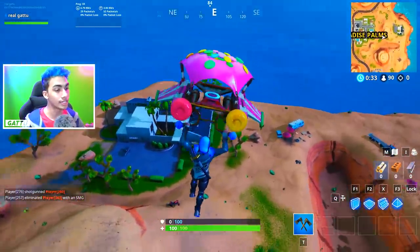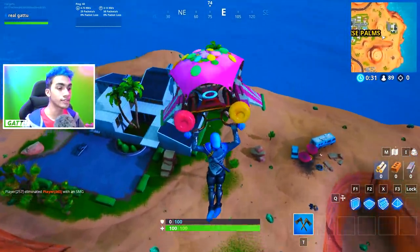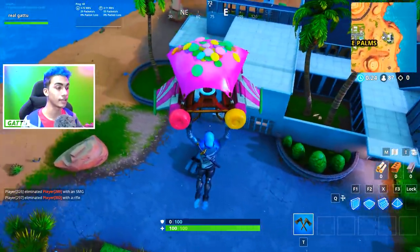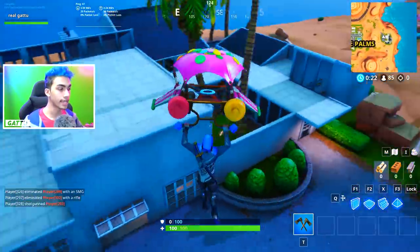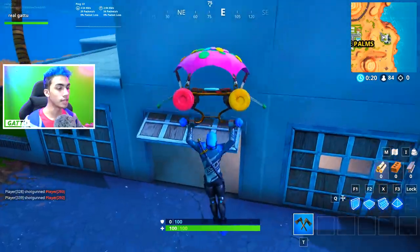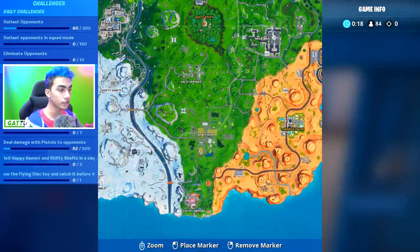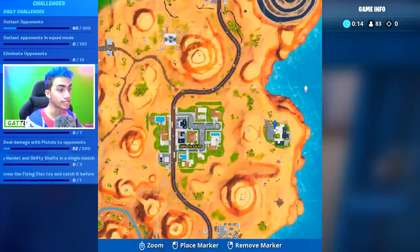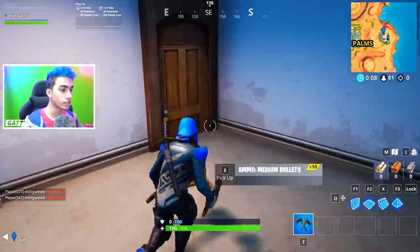You guys can also try to come over here in a Team Rumble game as well. Follow the gameplay going on right now, and after that I'm going to showcase the minimap location just in case you guys are getting confused. You can drop exactly over here inside this mansion, and if you have a look at the minimap, this will be the exact place to drop in. Just pinpoint this first and then glide down — this is one of the new additions in Season 9.